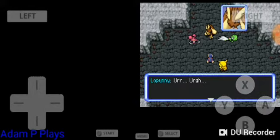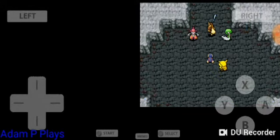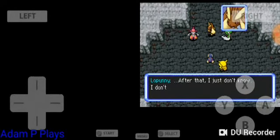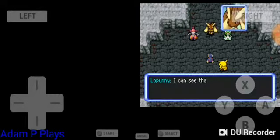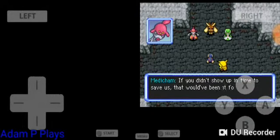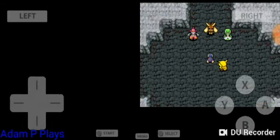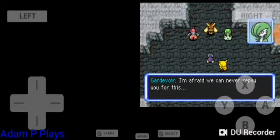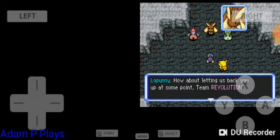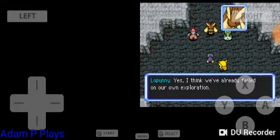What happened to us? We were fighting Registeel here, then Medicham got into trouble — after that I just don't know. I can see that you saved us though, Team Revolution. Thank you — we were in a bind. We owe you one. If you didn't show up in time to save us, that would have been it for us. I'm afraid we can never repay you. How about letting us back you up at some point? I think we've already failed on our own exploration. We won't try to steal your glory or your treasure.